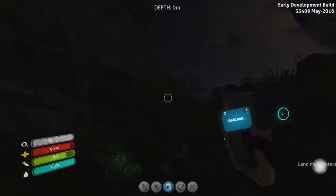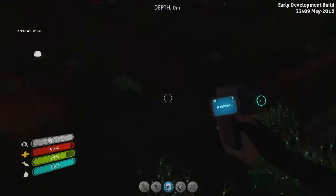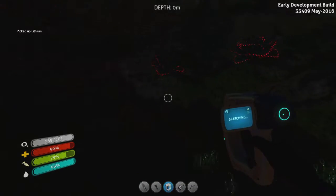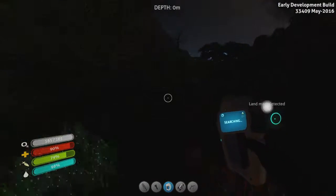What the? You can find quartz on the island? Wait, that's lithium. I thought it was quartz for a moment there. Yeah, I can't see nothing. Okay, maybe a few glowing lights, but still.